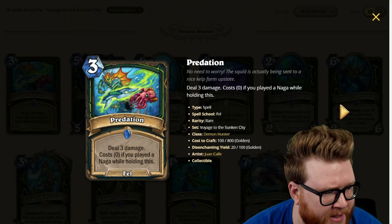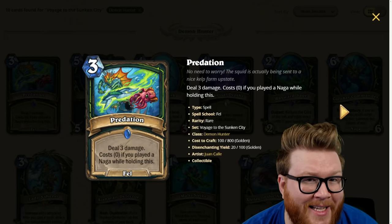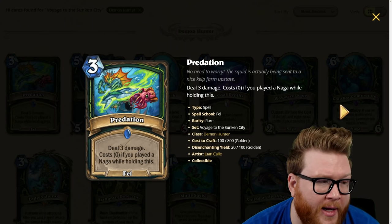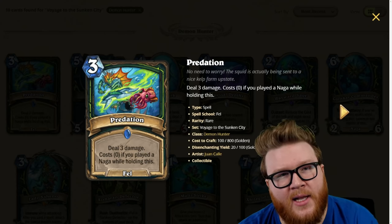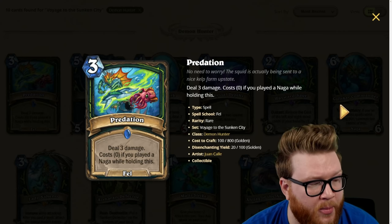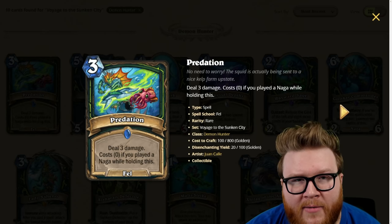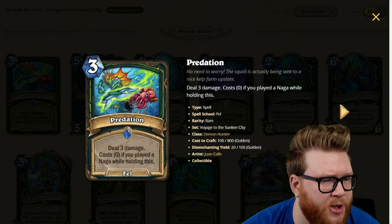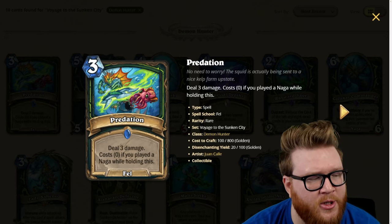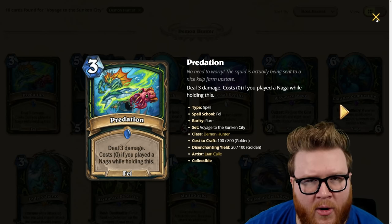Moving on to Demon Hunter with Predation, a new three-mana spell: deal three damage, and it costs zero if you played a naga while holding this. Note it is a Fel spell, so it has Fel synergies with things like Jace. It can go face, which is important. It's not the most efficient damage output at three mana, but the reproducibility as a Fel card can be important, and the cost discount can help cheese out a lot of stuff, maybe even on that Jace turn. This requires Fel synergy or nagas to really power it, so it's a three-star card.